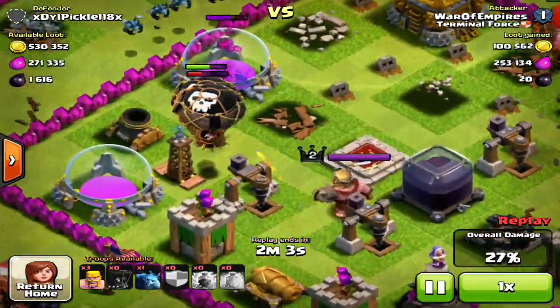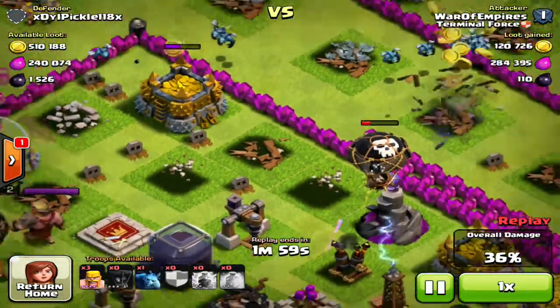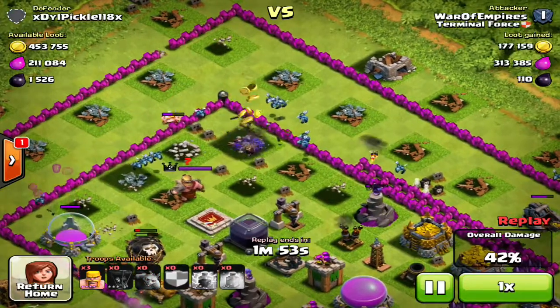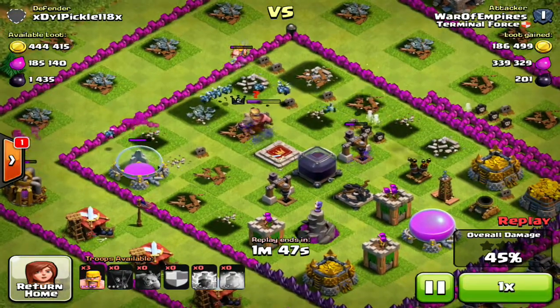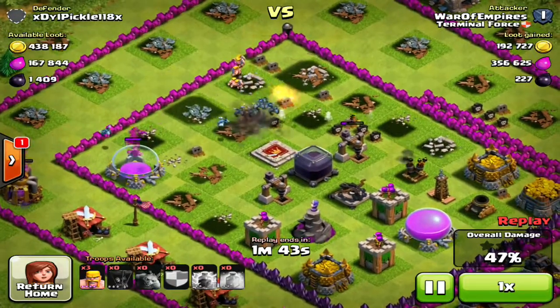My Balloons are gonna survive over here, and right there they are gonna die — but still pretty good. Those Witches are gonna take out some of the storages and that Wizard Tower. And at this last moment, once we take out that Barb King, we are gonna get this Dark Elixir, which is gonna be awesome.